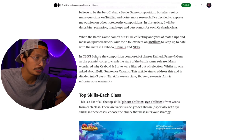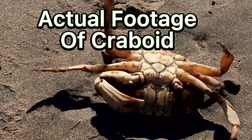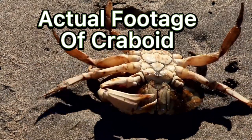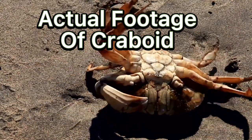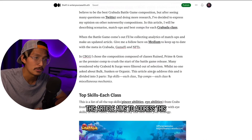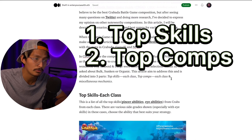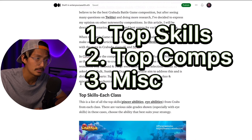In CBGG, I chose the composition composed of Rune, Prime, and Gem as the premiere comp to crush the start of the Battle Game release. Many wonder why Crabboid and Surge were filtered out of selection, whilst no one asked about Bulk, Sunken, or Organic. This article aims to address this and is divided into three parts: top skills for each class, top comps for each class, and miscellaneous mechanics.